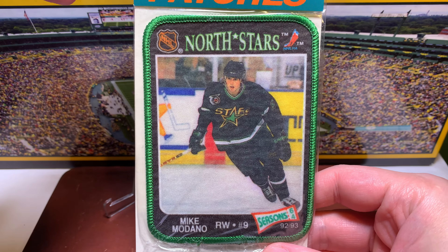Next is 2009-10 SP Authentic — the Rookie Review patch auto, numbered out of 100. I'll take the front cover off so you can see it a little better. This is a patch auto, on-card, out of 100. Very cool. On the back — 2009-10 SP Authentic Hockey Rookie Review patch auto.